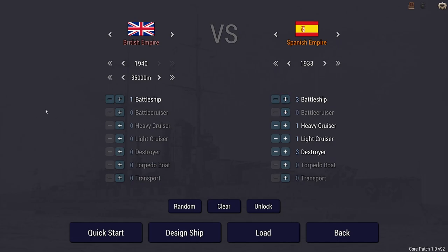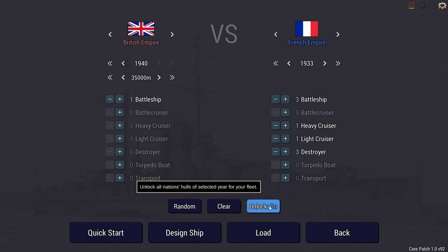You can make the tech difference so you can give yourself or the AI an advantage with the year. I'm going to build a super battleship and verse the French, so I'm completely outnumbered here - we'll see how this goes. If you click the unlock button, this will give you all hulls from every nation. We'll give that a whirl and see what it's like, and we're going to design the ship.